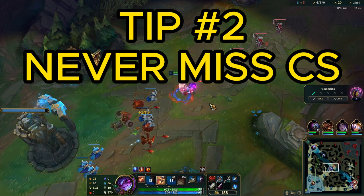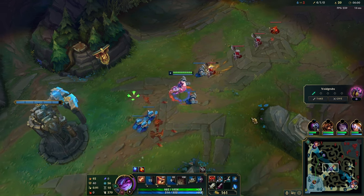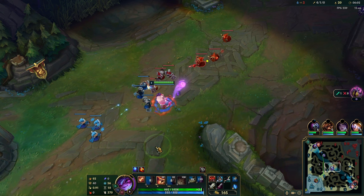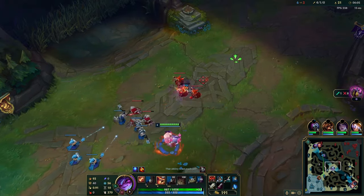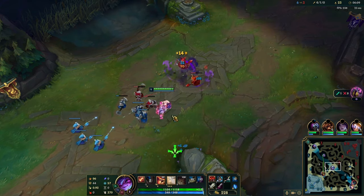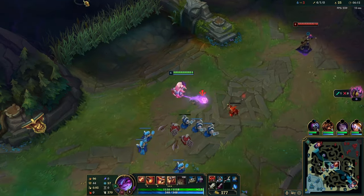In terms of CSing a normal wave — not under tower — I find that prepping the first melee minion and then starting to hit the ranged creeps as soon as you're in range is the best way to efficiently farm and not drop minions at all. Prep the first minion as soon as the wave comes in, switch to the ranged creeps, obviously pick up the melee once it takes aggro, then ignore the two remaining melees. Hopefully they take equal damage and you only need one auto to grab both of them.